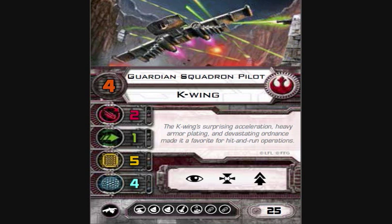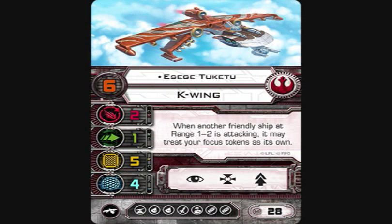The next pilot is A'Sieg Toku — pilot skill six, named pilot. A'Sieg has the same stat line, same action bar, and same upgrade bar as the other K-Wings. A'Sieg is 28 points, so you're paying two points for the pilot skill and one point for A'Sieg's ability.